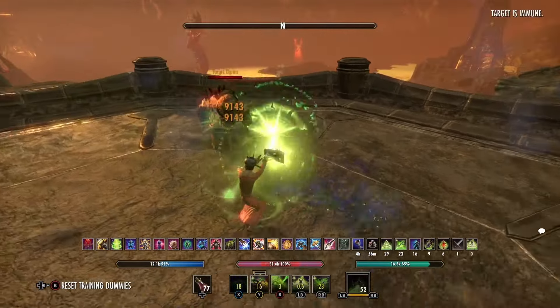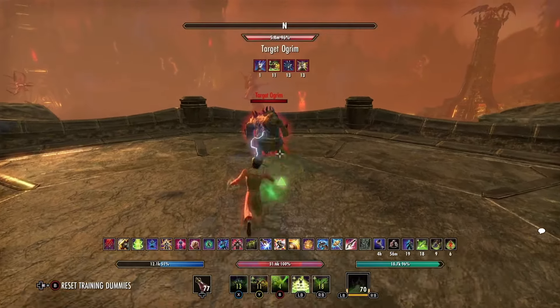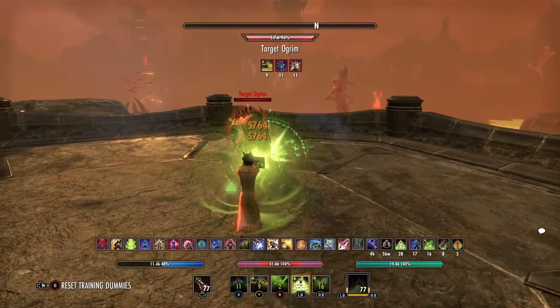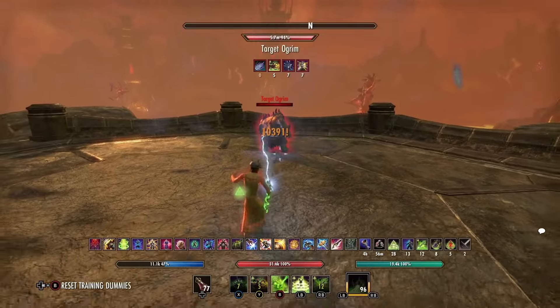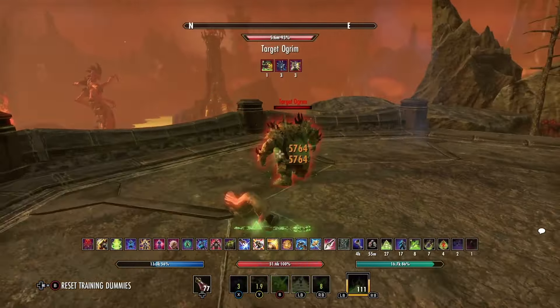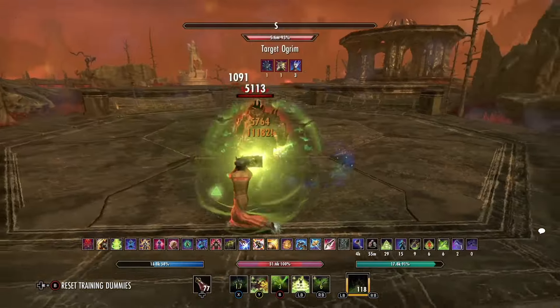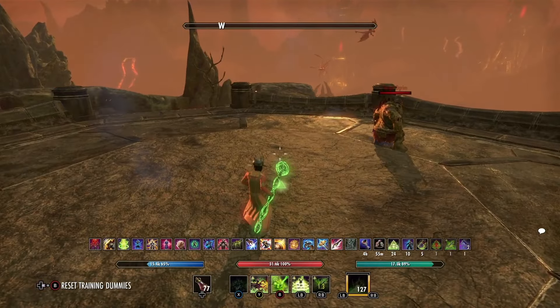Try stat potions to give you a bit of recovery since we're getting the recoveries alone. Drop in the odd heavy attack to proc the weapon damage enchantment and just keep your beams up, keep that shield up, roll out of the way. You're just keeping that up - it really does add pressure.